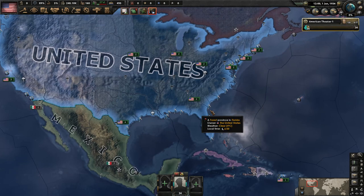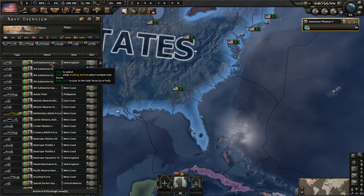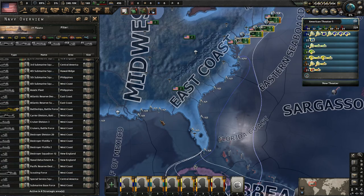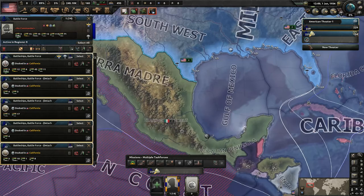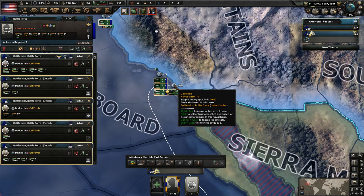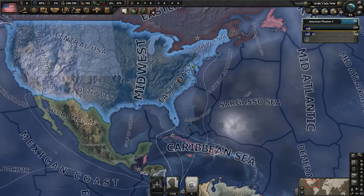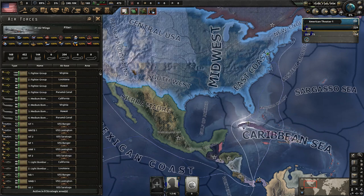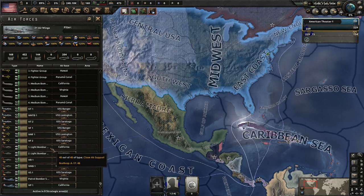We'll build out our division designs a little bit later and figure out placement. For the ships, we'll get them all selected and put them in one location for training and to build out our own fleets — we'll situate everybody in San Diego. We're also going to get rid of all our air wings so we can design our own. None of them have any experience, so we're not losing anything. They'll go back to the stockpile and allow us to design our own air wings.